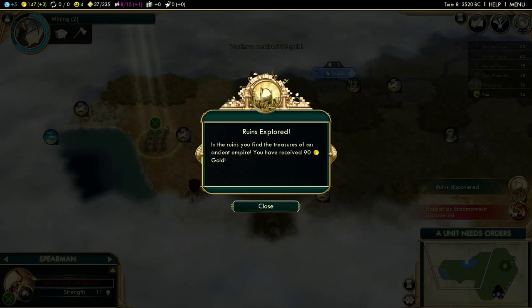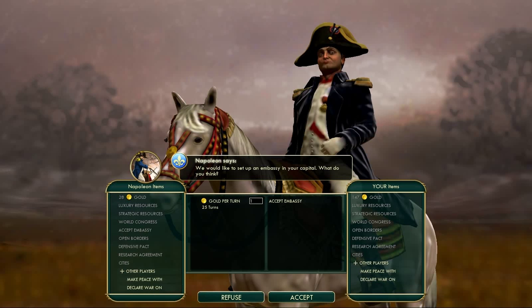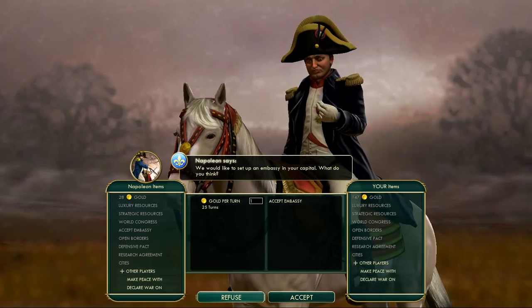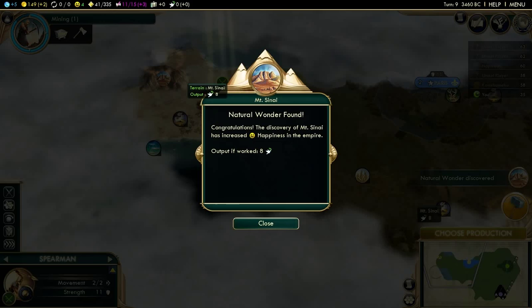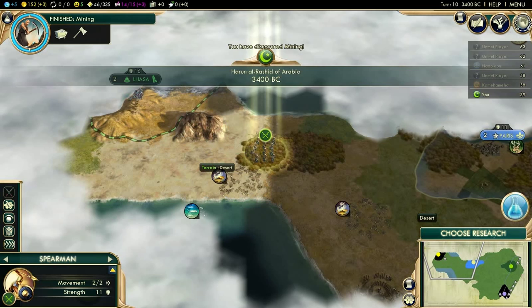90 gold from the ruins — that means we could probably get ourselves an archer or maybe even a warrior. I think we're going to save the gold; I could buy myself a worker maybe. The computer often asks you to sell embassies — I don't really want that because I actually don't want him to know where my capital is. He might have discovered it already, but if he doesn't know where your capital is it's less likely that he will go to war against you. Here's Mount Sinai, a natural wonder. And I'm going to get myself a shrine. I am currently working both salt tiles, which is pretty good — salt is a good tile: two food, one production, and one gold.